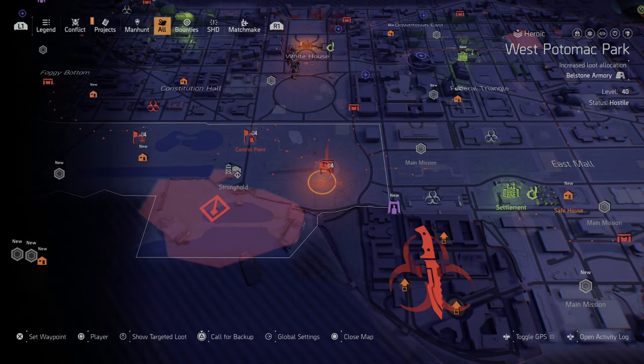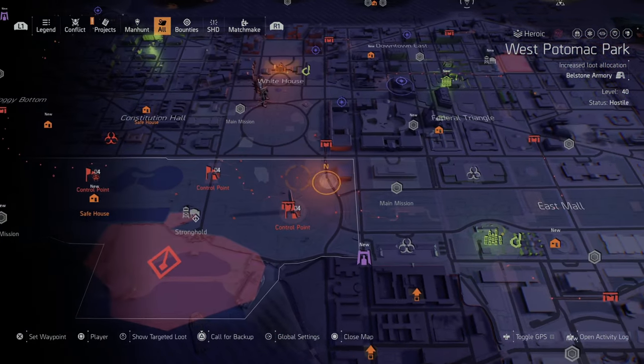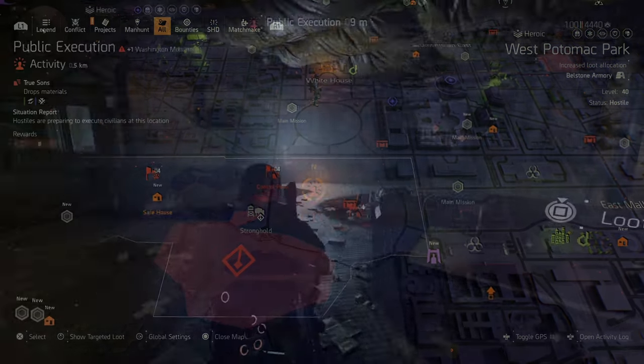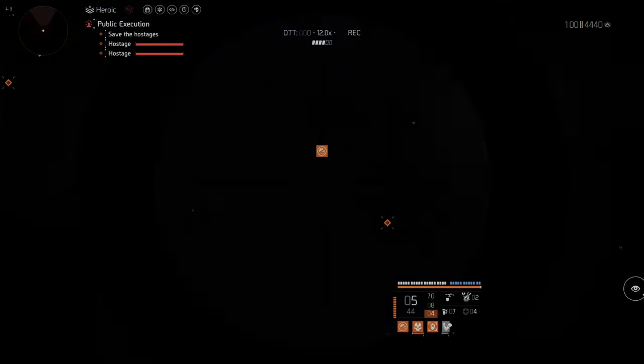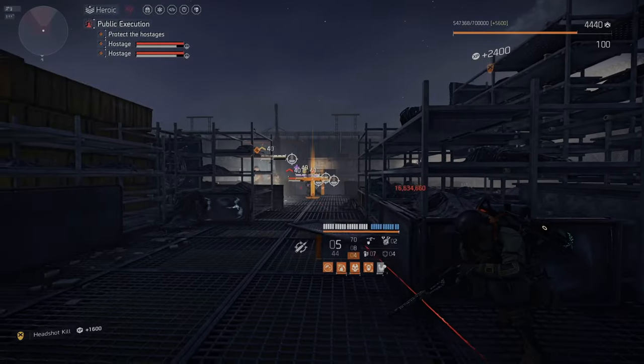A key tip: do not capture the control points — unless you need blueprints. The more control points you leave active and red, the more these open world activities will continue to spawn over and over. That's what you really want — to keep farming these activities as much as possible.